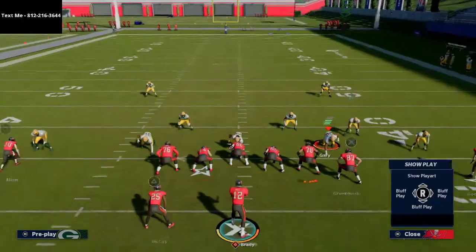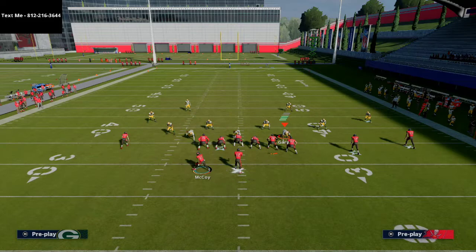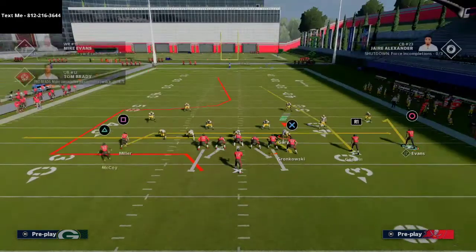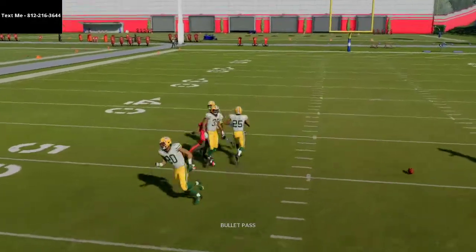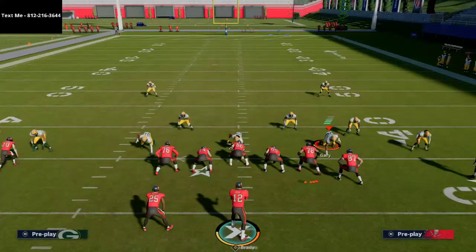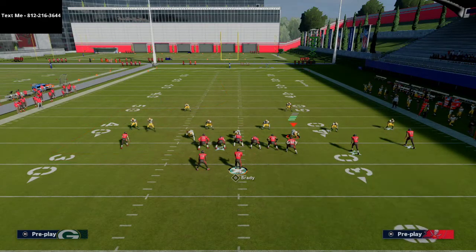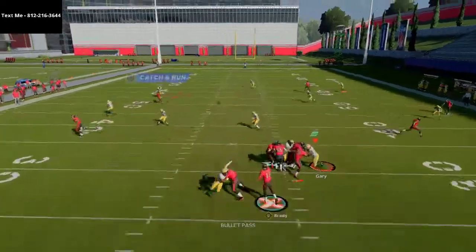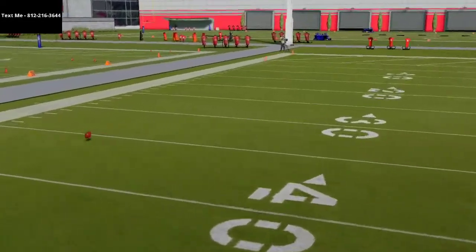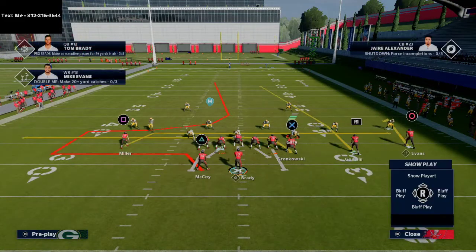Now I'm going to audible to cover 4 — a basic zone coverage — and watch what the defense does. There's no movement by the outside linebacker. Against zone coverage, you can throw this ball right when he cuts to the inside and basically turn this into a post route over the middle of the field. This is best run on first and ten or any situation with more than ten yards to go.